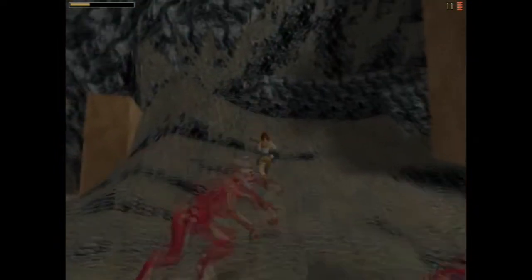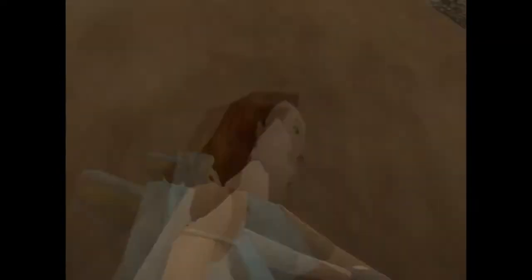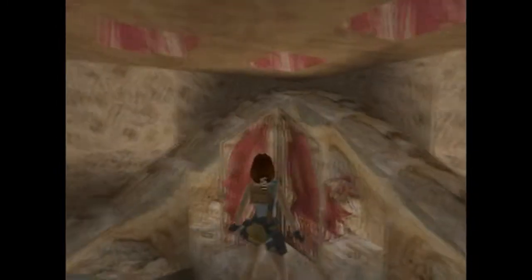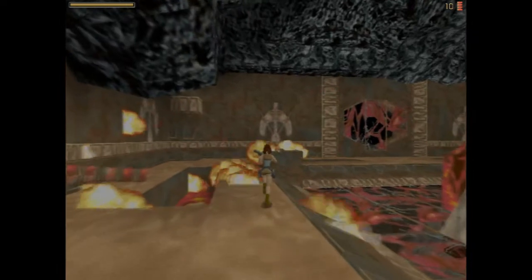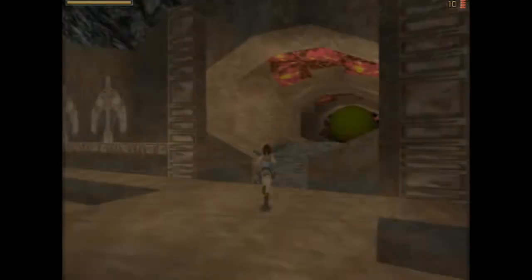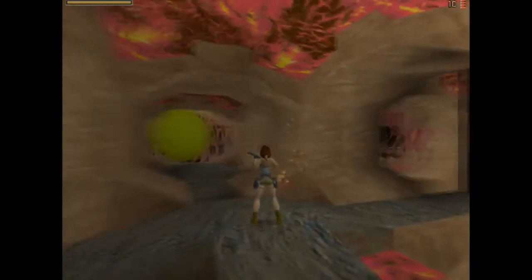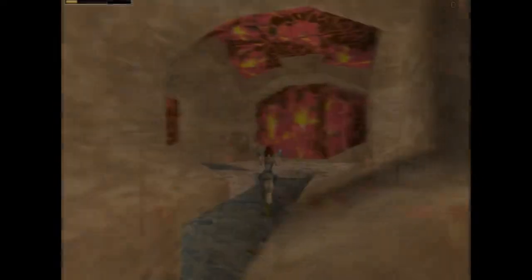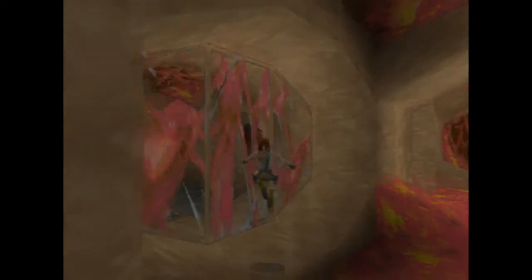Lava spewing and rolling boulders start us off — nice! I love the scenery in this level. Just as in the Atlantis levels in Tomb Raider 1, we've got those awesome rooms with a red and beige colour scheme that almost looks like the walls are alive, and of course the creepy Atlantean creatures make it all perfect. On another note, I found the music was a bit odd in a few places. The developers reused a track from Tomb Raider 2's offshore rig and it didn't quite fit the atmosphere of being in Atlantis.